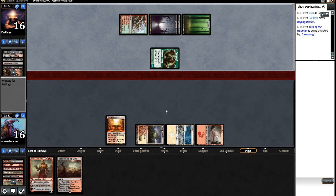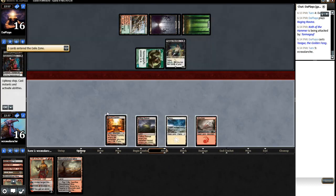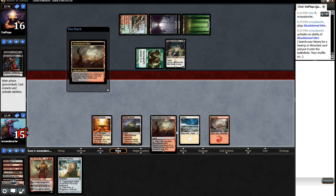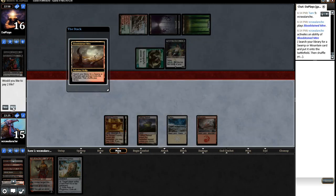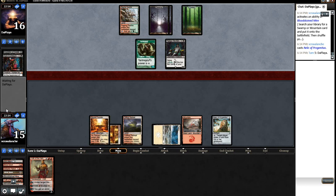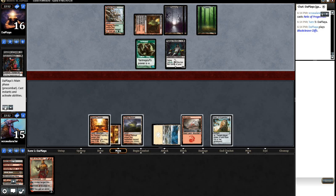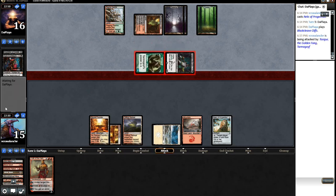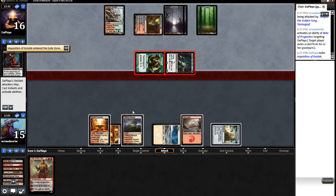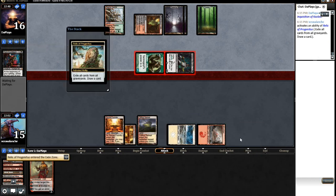That gives him a Planeswalker too, so maybe I should have thought about that. He's going to get a Tasigur here now - geez. This is going to be very rough. We do draw the Relic, but Koth is very weak at this point. We'll thin out some more and grab another Sacred Foundry. I've got a Sorcery in my library so I've got to do this now. I could actually Exile my own to make it smaller - see what he does. Exile graveyards.